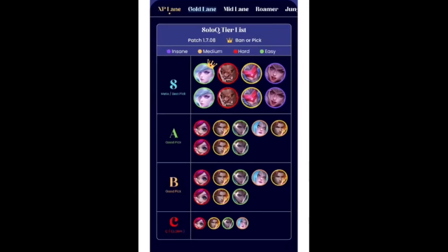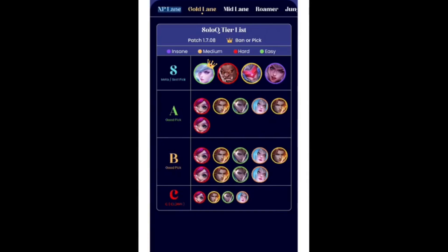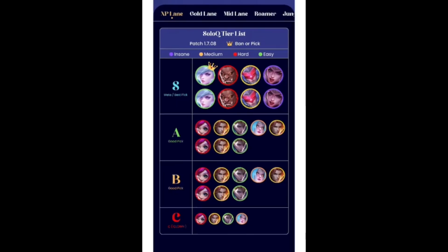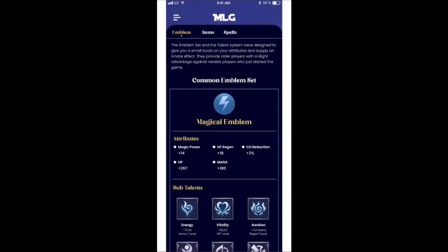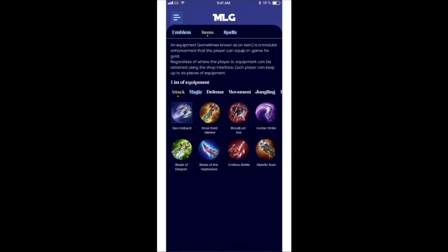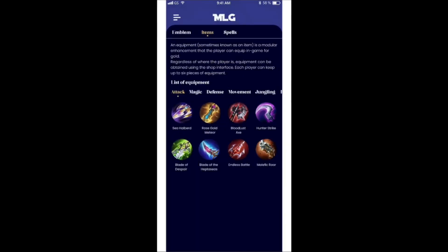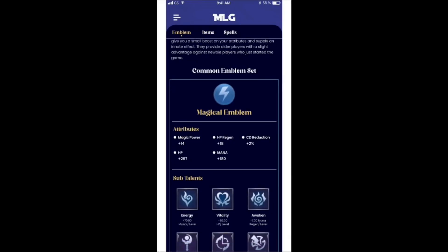We have the tier list of course, which will be very important. This screen looks really awesome — you can get a quick overview of which heroes are very good, open up heroes from there, go to their guide section, and so on. Everything is connected. You also have an item, emblem, and spell section which you can open up to see details and a little guide for each item.